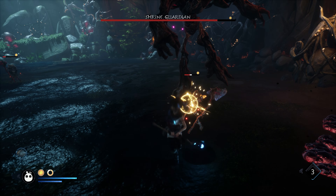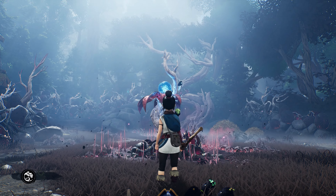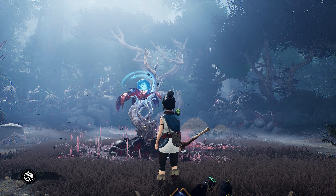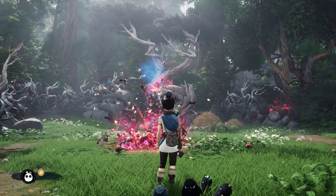Kena: Bridge of Spirits was well received by the majority of critics when it first released as a PlayStation exclusive back in 2021. A slick and incredibly good looking action RPG, as well as an extremely impressive first effort from Ember Lab. It may lack the polish and fancy final touches of some of Sony's other big tentpole exclusives, but it makes up for this with an enchanting atmosphere, fantastic visuals, and combat that keeps things interesting enough across a short run time.